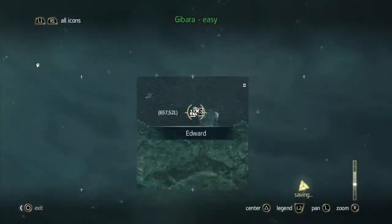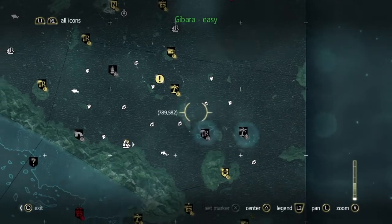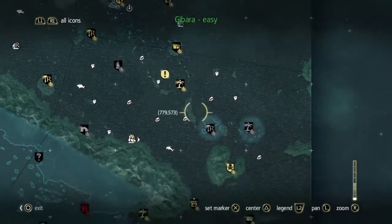So here we are at Fort Gibara, which is now ours, and we need to go and have a look. There are, as you can see, six chests in this uncharted area.